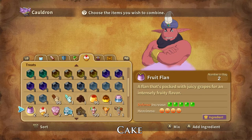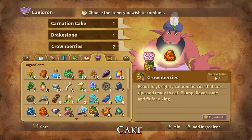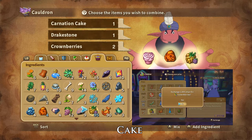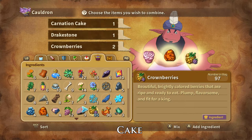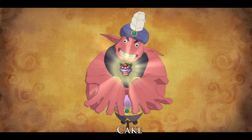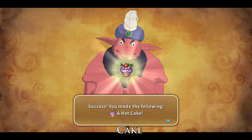Hot Cakes can be crafted with one Carnation Cake, one drake stone, and two crownberries. Drake stones can be dropped by and stolen from gobspeed, wayward son, and grandson. Crownberries can be bought at the Crypt Casino, foraged in Bungalows Bay, and dropped by and stolen from nightcap and scruffian. And that is how you craft Hot Cakes. Hot Cakes are the best magic attack stat increasing item that can be found or crafted.